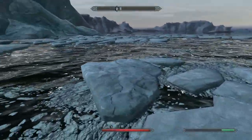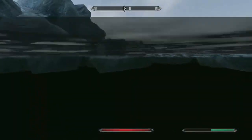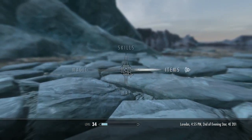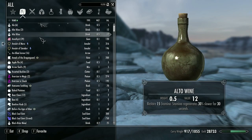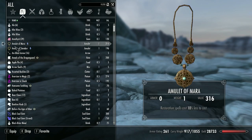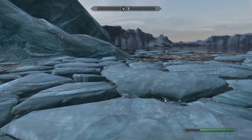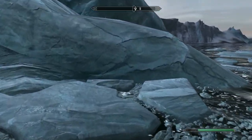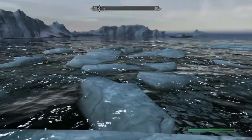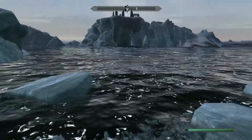Sky UI is a PC-friendly inventory view modification. Basically it does this — you get all of your things listed, and there are these little icons which I really like. There are four different fonts that you can pick from, and it's really cool. But you need SKSE to use it.